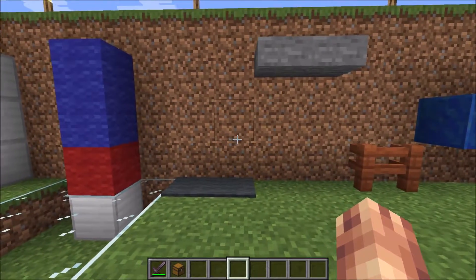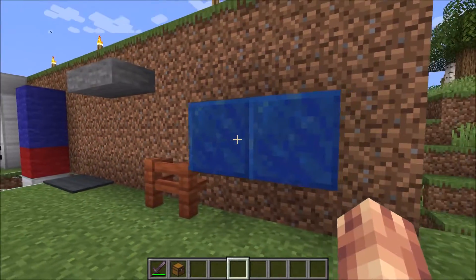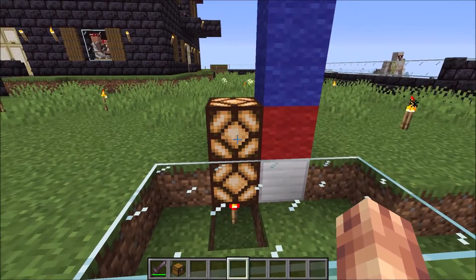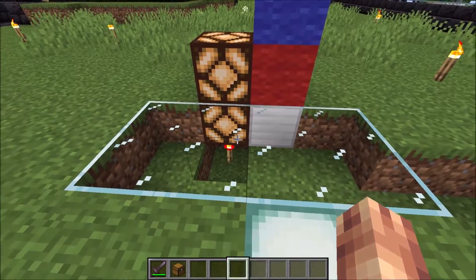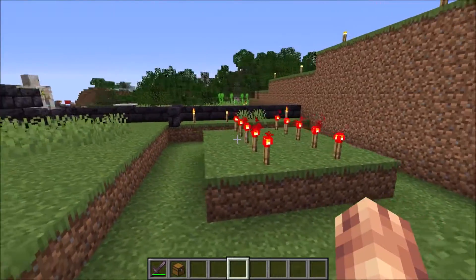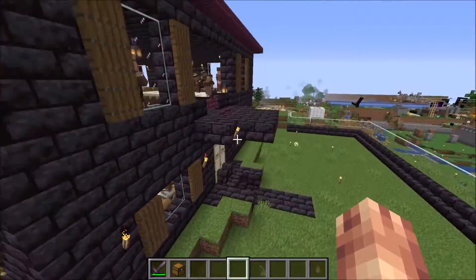Iron golems can spawn on top of carpet, they can spawn below half slabs, they can spawn inside of fences, and through a single layer of water. We've developed the redstone torch technique, where the torches power the two blocks above them, and that will prevent the iron golems from spawning in. If we set that up as lines underneath the ground, then we do prevent them from spawning in.